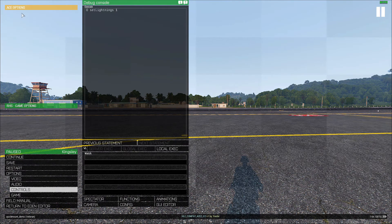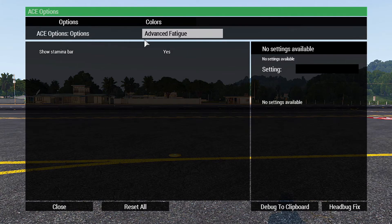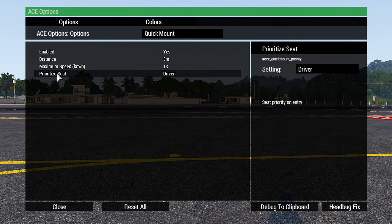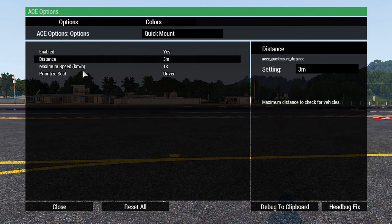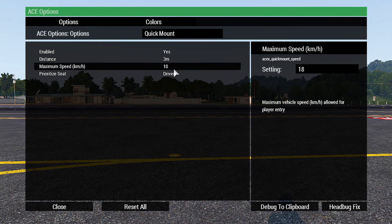Click OK and then back up to Ace Options. Drop down this and go to Quick Mount. Now these are all the options that you can change. On the server, the server can force these options. So for our ARCOM group, we can only change the Prioritized Seat and the Enabled from the client side. The distance and the maximum speed are only set on the server, so we have 18 kilometers an hour for the maximum speed.